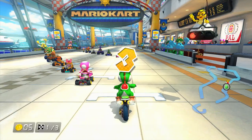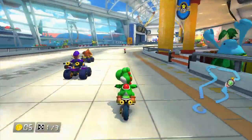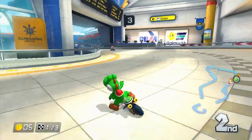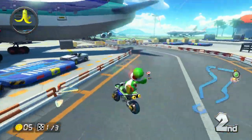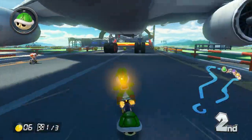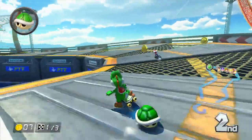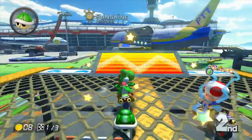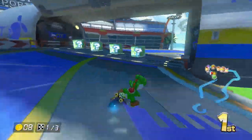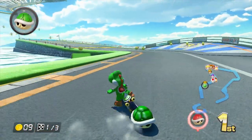First race — let's do this. On a bike. I love the music in this game, the music is amazing. Why does Toad have a red shell? Okay, he threw it back. Toad is going to be my opponent and I got him.